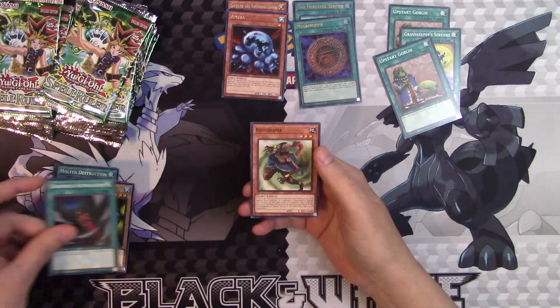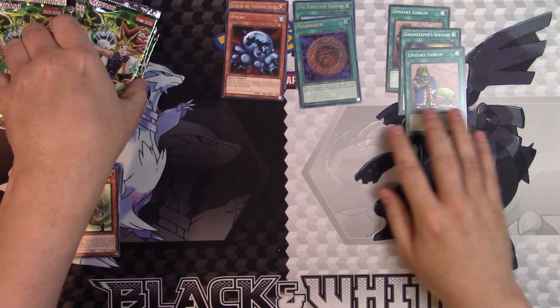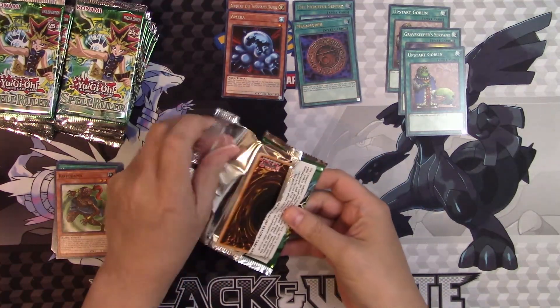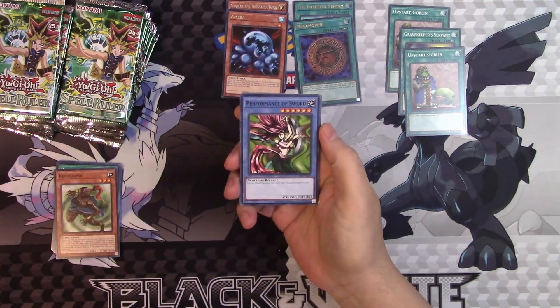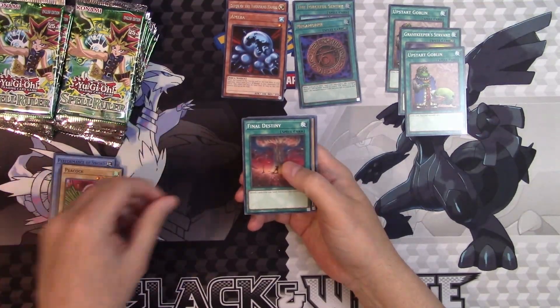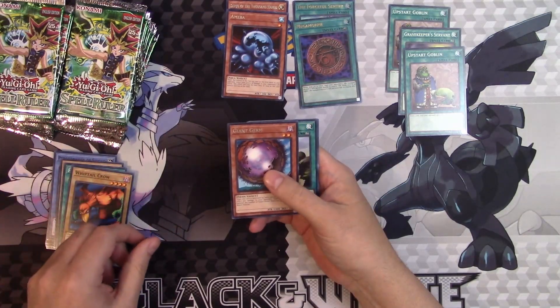Darkness Approaches and Kotodama. Did we already get two of our Ultra Rares? That's kind of insane — usually you get two to three Ultras in these older boxes. Performance of Sword, Peacock, Final Destiny, Whiptail Crow, and Giant Germ.